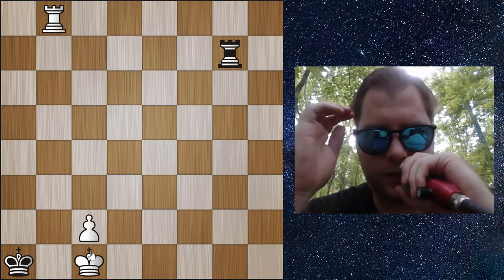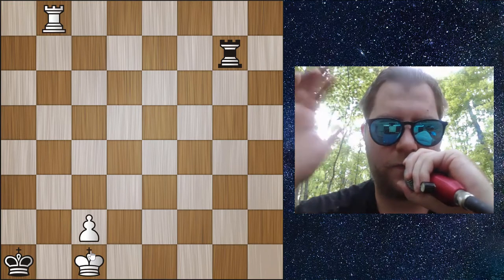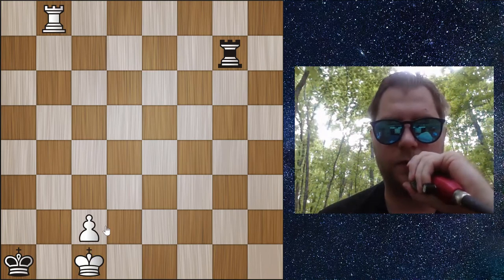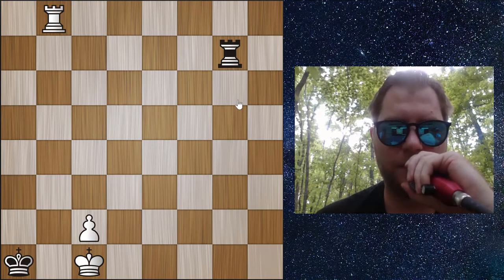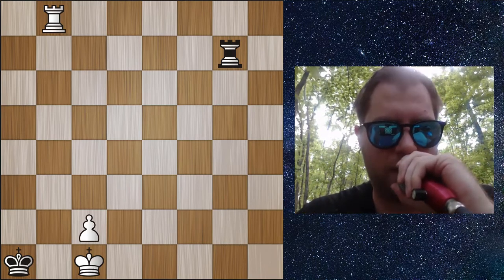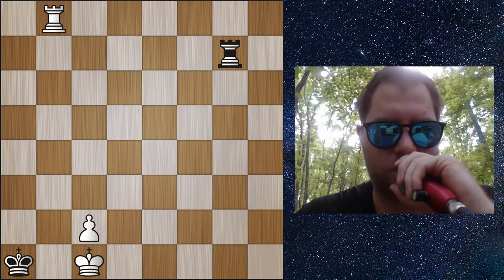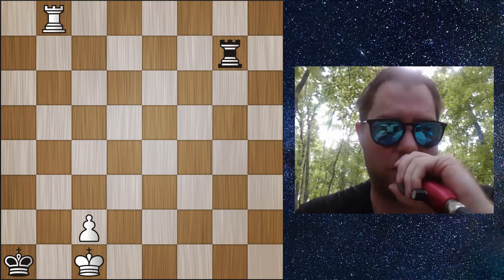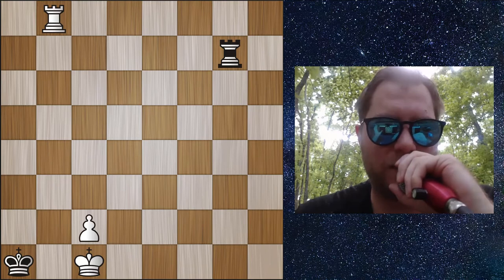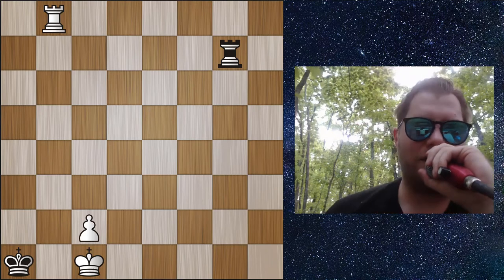I'd suggest you take this position and figure out what setup would make it a win for white instead of a draw for black. If the pawn was a square over, or the king or rook position was different, it might be a win. Set it up on a board without a computer and just think about it — that's how you really understand these positions. Studying endgames improves your whole game because you start thinking about simple concepts and how they apply to the entire position, which changes how you analyze chess.